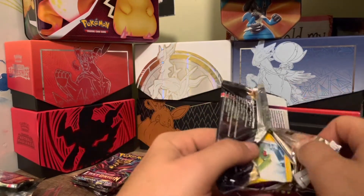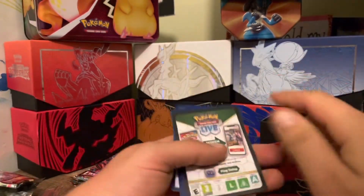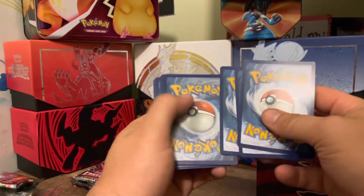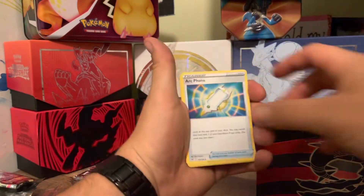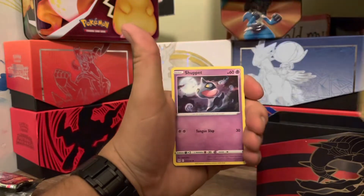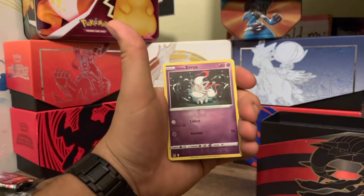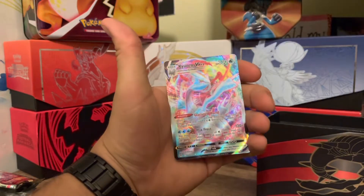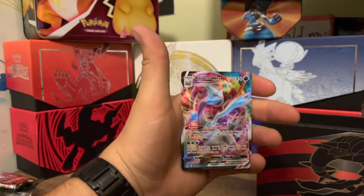Nice — decent Pokemon in the Hisui region, which this set seems to be based off of. Pack two: Fighting Energy, Arc Phone, Machamp, Misfortune Sisters, Electric Shop, Murkrow, Wooper, Tynamo, a reverse Hisuian Zorua, and in the rare slot — Aquarium VMAX, number 49 out of 196. Already second pack and it's a hot pull!